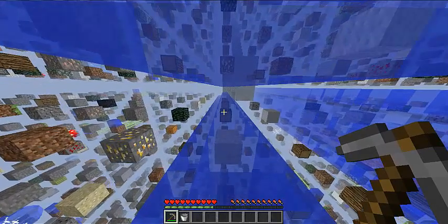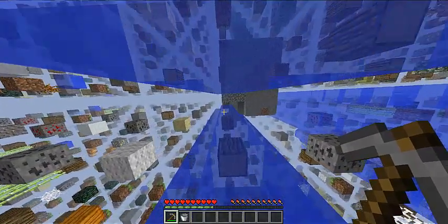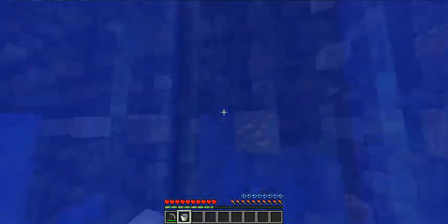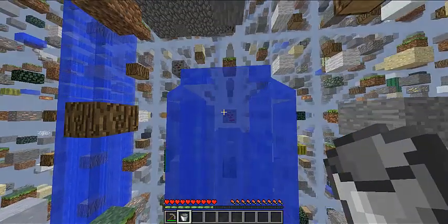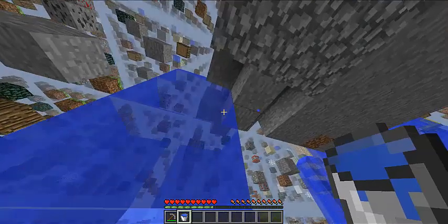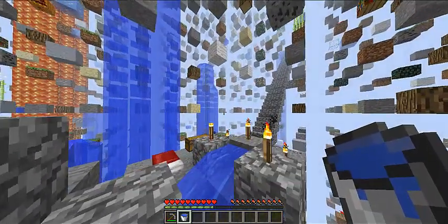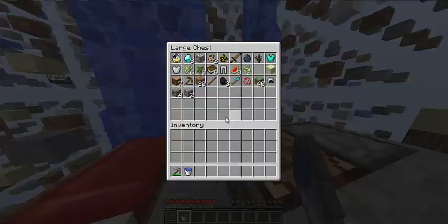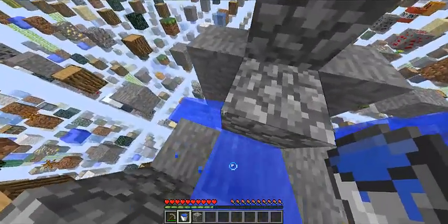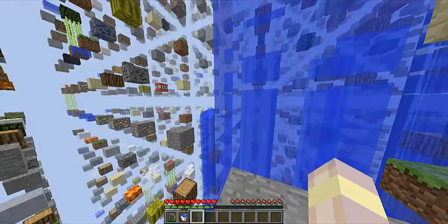An easy way to make obsidian is to put a column of water down above a column that has lava in it. So let's keep that in mind. Let me grab my water back. Where's the top? There it is, okay. Let's go ahead - we need to get this fixed. I thought that would be a good idea, and I came back with no iron at all. Cobblestone here, and patch this up. Okay, that's all good now. So back on my journey to getting iron - it should not have been that tough.